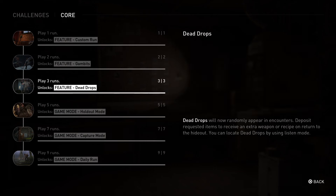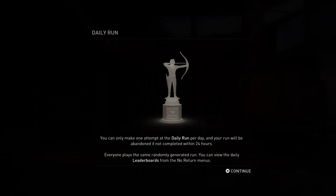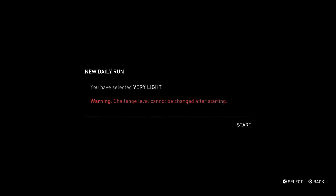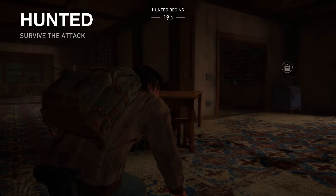With custom runs, you can customize the rules and adjust the game modes within No Return, along with the enemies, mods, gambits, and dead drops. With daily runs, you compete against your friends and other players on a run that is only available that day. You can all try to see who can get the highest score as you rank against everyone who has tried it.